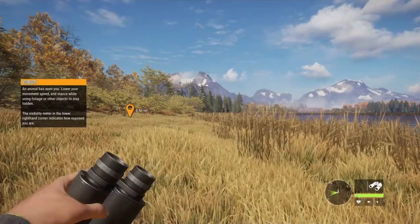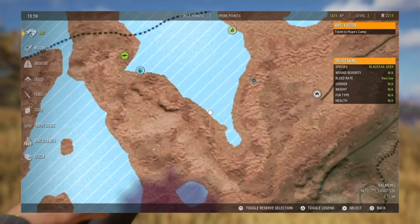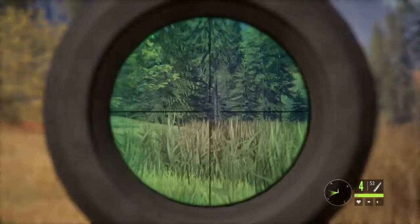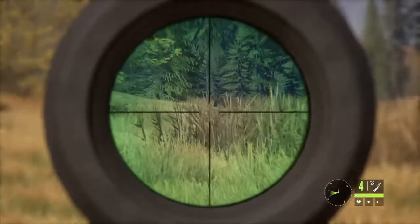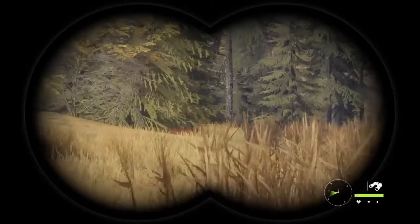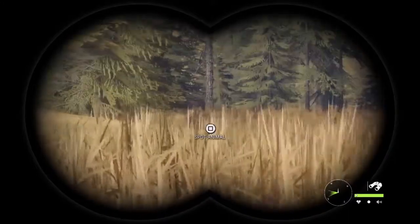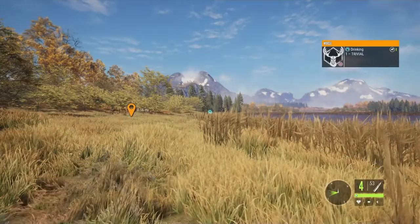I did manage to move in a bit closer — she's right there, about 260 yards now. This is better range for me, especially using the 270, though she is still hard to see. Another trick you can do is actually spot her and she will stay highlighted.